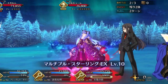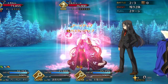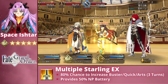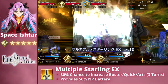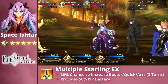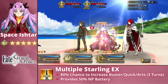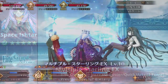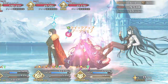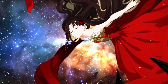This is paired alongside a solid card effectiveness buff from her third skill, Multiple Starling Rank EX. This has an 80% chance of boosting her Buster, Quick, and Arts effectiveness by 20% apiece, again for 3 turns, with each effect triggered independently. The skill also comes with an invaluable 50% NP Battery, giving Space Ishtar easy access to her Noble Phantasm and helping to facilitate looping, something we'll discuss a little later.